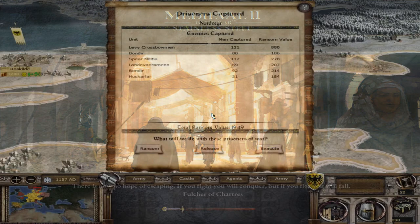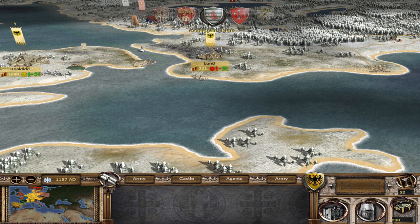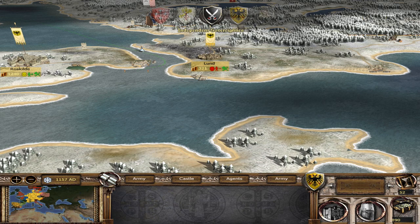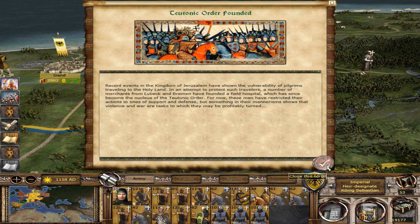That city's pissed off now. I might be able to grab some stuff from Regensburg to send over there and keep that area happy, because I don't have a general there. That one guy I was sending up who used to be governor of Coldland — I think I'll send him up to Lund, so I have somebody watching over that city to deal with public order penalties. The Teutonic Order has been founded! I wonder if that means I can now do something with their order buildings.